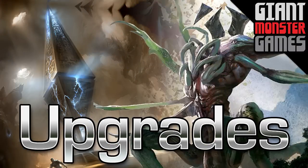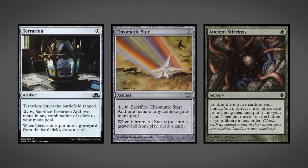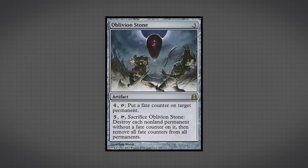That is the entire deck, but before we wrap up, let's talk about some upgrades. The first and easiest upgrade is to pull out all three copies of Terrarion and put in two more copies of Chromatic Star and an additional Ancestral Stirrings. I largely used Terrarion as a budget version of those cards, but the other cards are just substantially better. Oblivion Stone is also a direct upgrade for Pyxis's Vault and is actually faster and better at dealing with aggro threats.